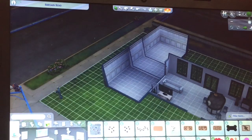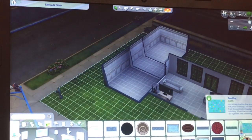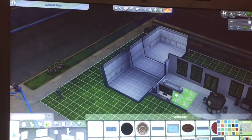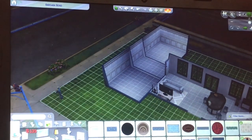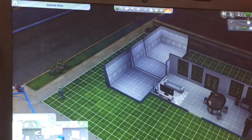We added a rug by the couch because it's nice to have a carpet on a wooden floor. I did have wooden floor in the rooms. We went for a nice zigzag carpet underneath the television and the couch.